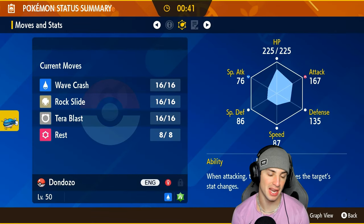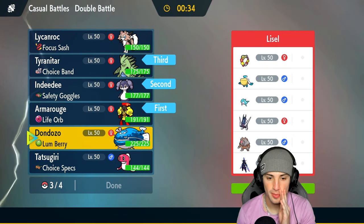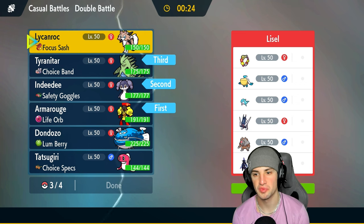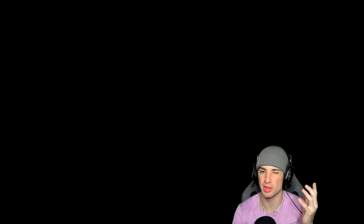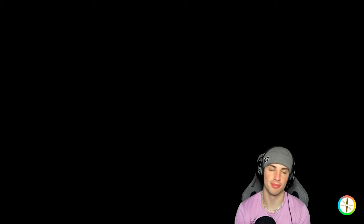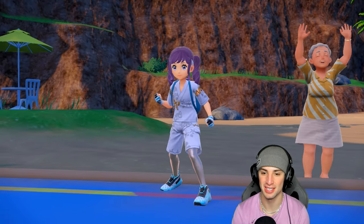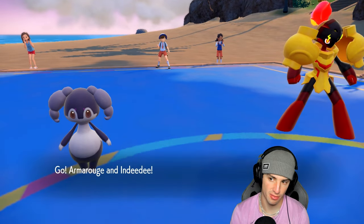I've got Rest, Lum Berry, Rock Slide, and Wave Crash on Dondozo. I kind of want to pop Trick Room with Dondozo and Tatsugiri, but Tatsugiri makes Dondozo a bit too fast for Trick Room. I have Tyranitar, and Lycanroc has Focus Sash — you can't go wrong with a Focus Sash Pokémon. With three Pokémon I should be able to waste out a few turns of Trick Room, protect one turn with Lycanroc, and go from there. They end up going Palafin — this is just a fair turn for me to set up Trick Room.